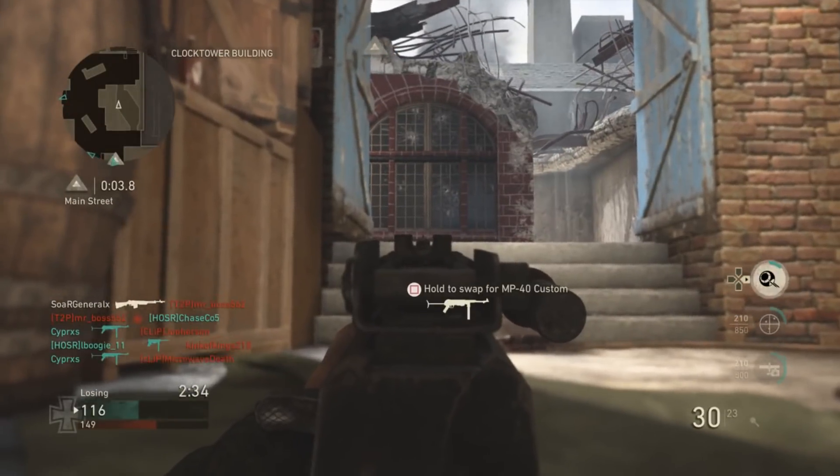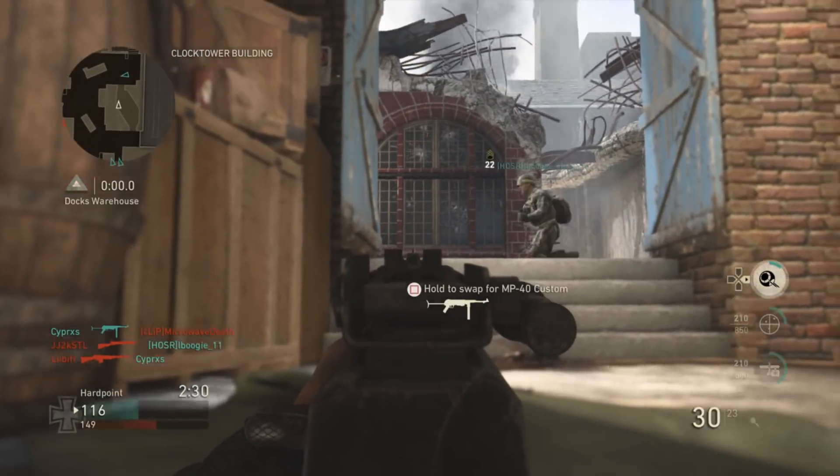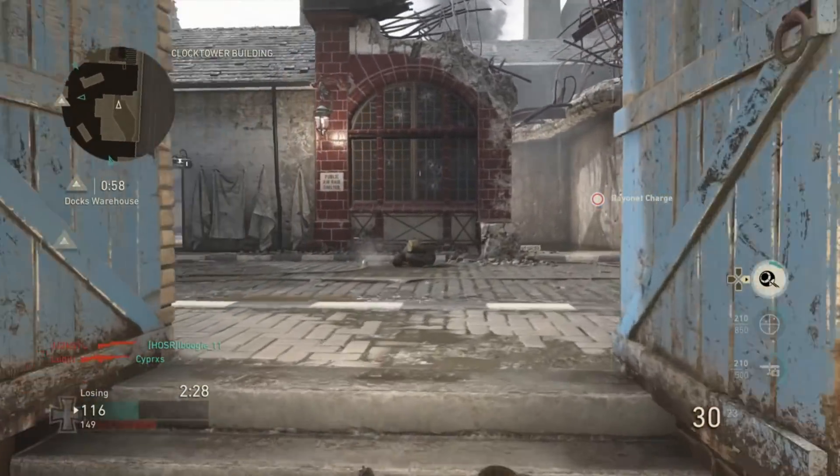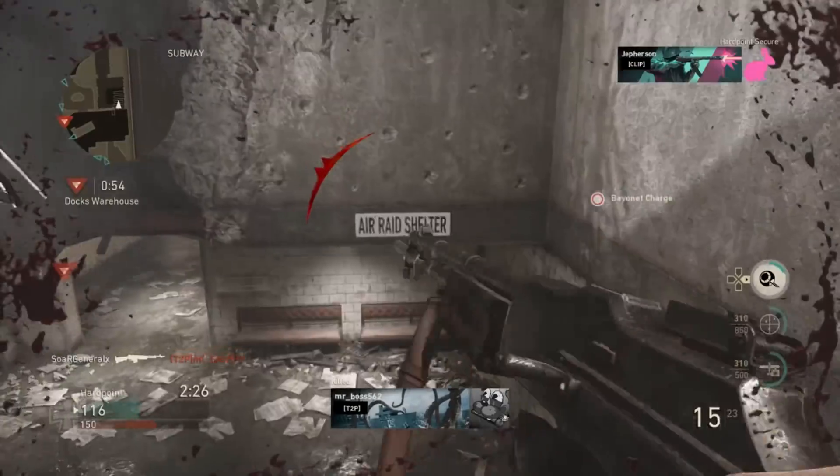If you run around a corner, it takes significantly longer to pull your gun up and actually aim down sights. That's one thing that really defines a really good player in Call of Duty — being able to train yourself to do that.